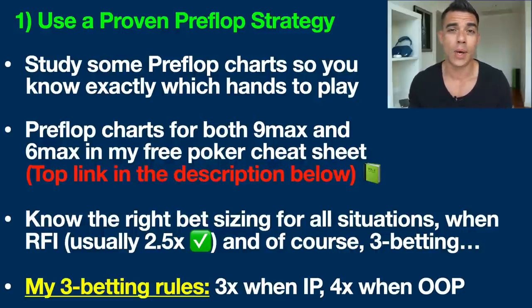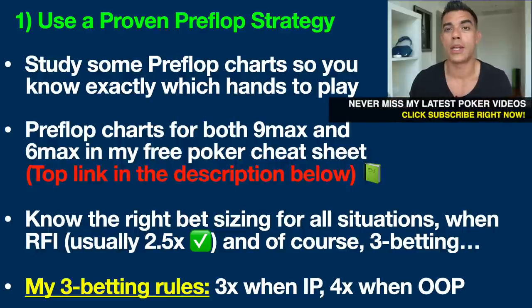The next thing you need to know is the bet sizing for pre-flop. Just like which hands to play, this should be totally automatic — something you don't have to think about in the heat of the moment. When you RFI (raise first in), in most online poker games I recommend coming in for a 2.5X raise. The X refers to the big blind, so in a $1/$2 cash game, a 2.5X raise would be $5.